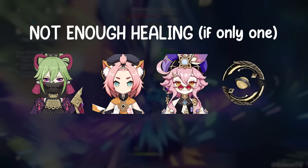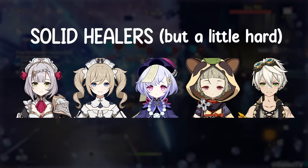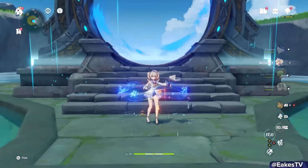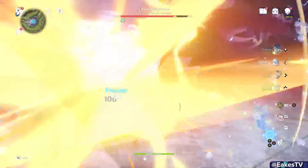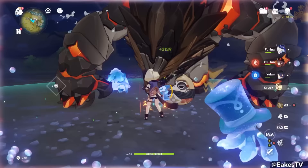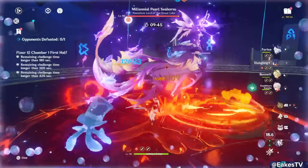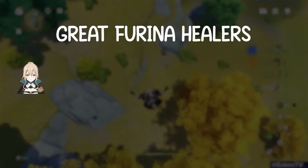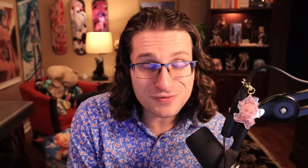Characters like Noelle, Barbara, Qiqi, Sayu, and Bennett can work on a Farina team but have caveats. Noelle needs to be on-field. Barbara needs her burst to operate with Farina, but it costs 80 energy and she generates very little. Qiqi mostly heals the on-field character. Sayu's instant heal isn't massive and her burst passive is better at C6. Bennett's heals are great but only go to the on-field character and won't heal above 70% — rotations will be awkward. These are all possible but difficult.